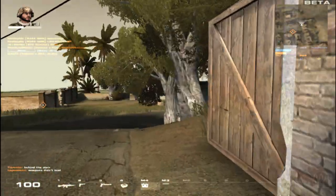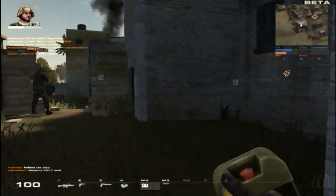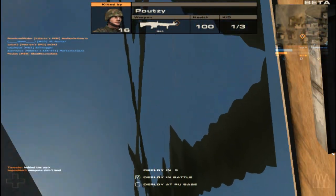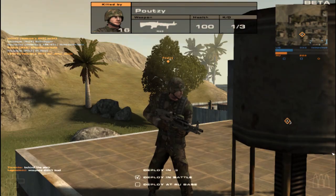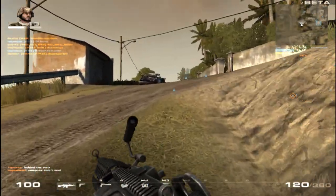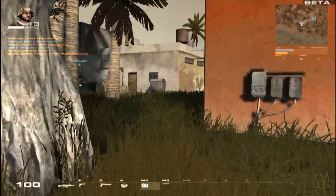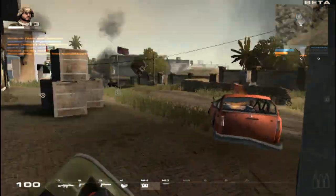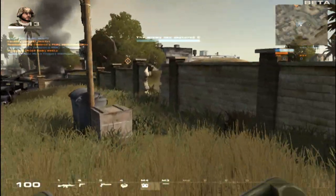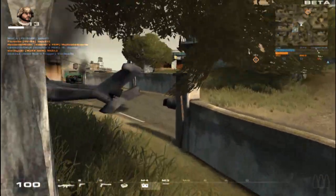One thing I'd like to point out again is that you'll often see me run around and look behind me — the default button to view behind you is the F key. I normally do this so I can watch my back when running across alleyways or open areas, especially when playing aggressively like this.